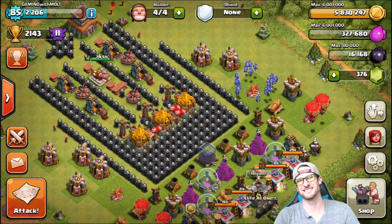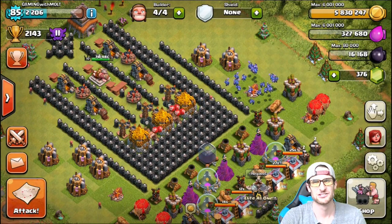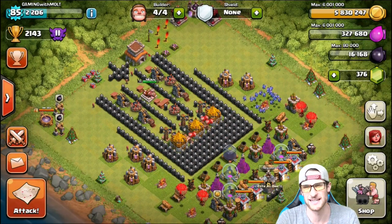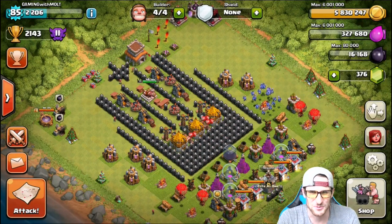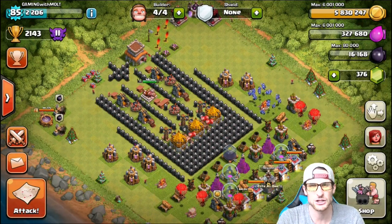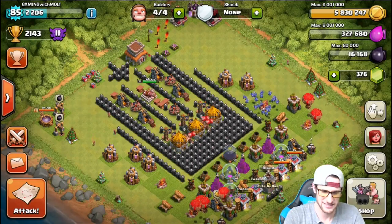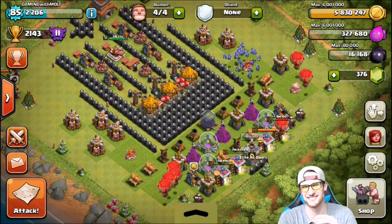Hey, what's up guys, welcome back — it's me Molt, so happy to be here with you guys. Look at this troll base. I wanted to make like a raceway — there's three lanes for the troops to go and get the gold. I've had so much gold that I can't do anything with it, so I'm giving it away while still protecting my dark elixir behind all these defenses down here, which is hilarious.